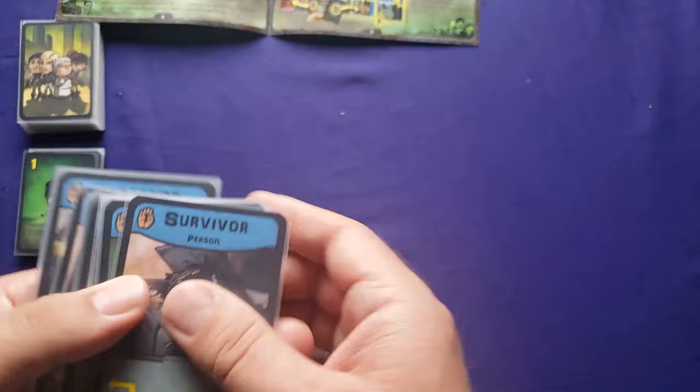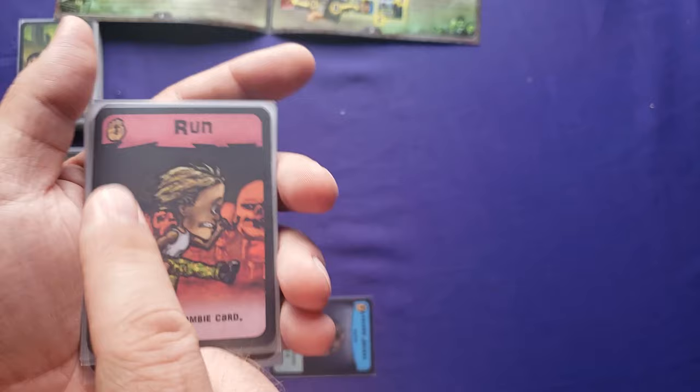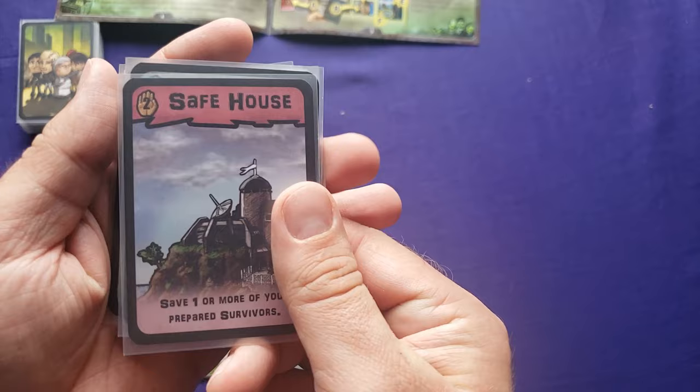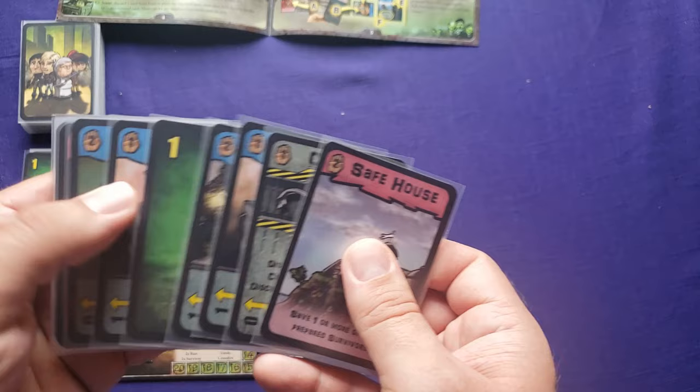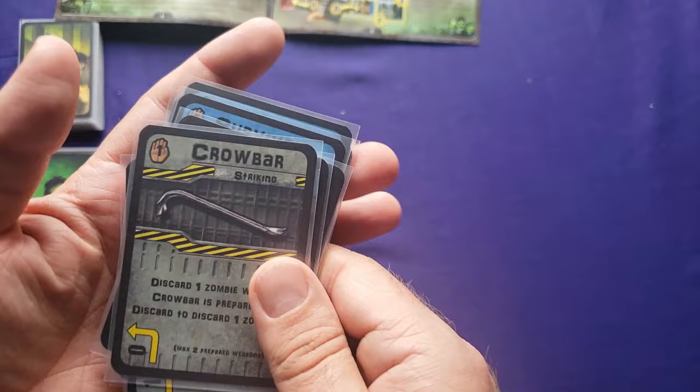Event cards are the pink cards. They tell you exactly what they do — this one says discard one zombie card. This symbol in the corner is a cost for retrieving it from the scouted card deck, which I'll show in just a minute. There's another event here — the safe house — and when you play it, you save one or more of your prepared survivors. The rest of the cards are blue non-event cards, and then weapons.